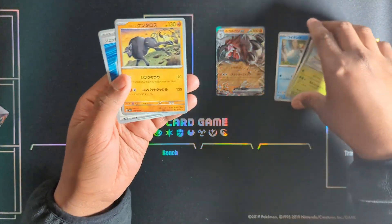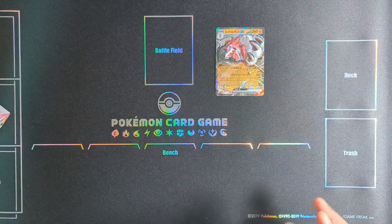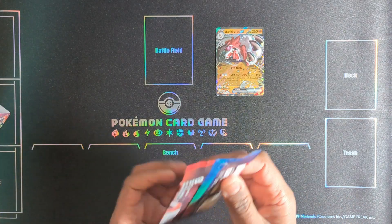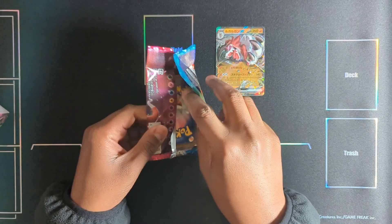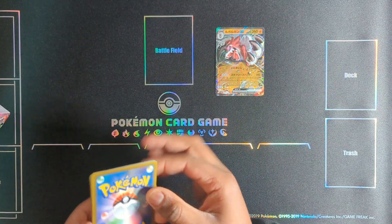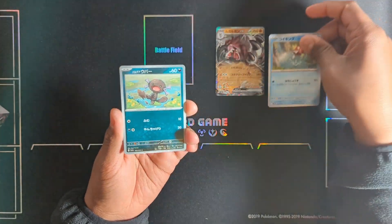Nothing here - it's the new Paldian Tauros. The English variant, Paldea Evolved, I think it's going to be quite nice, especially since Clayburst and Snow Hazard are probably going to be confirmed into the set.